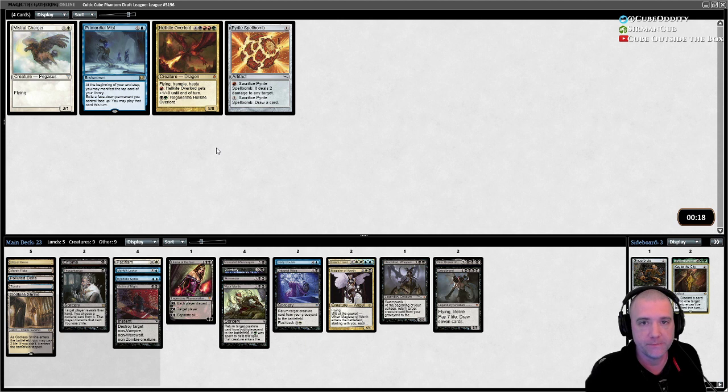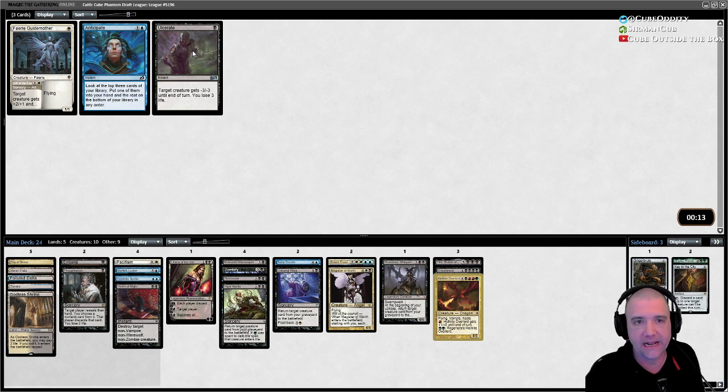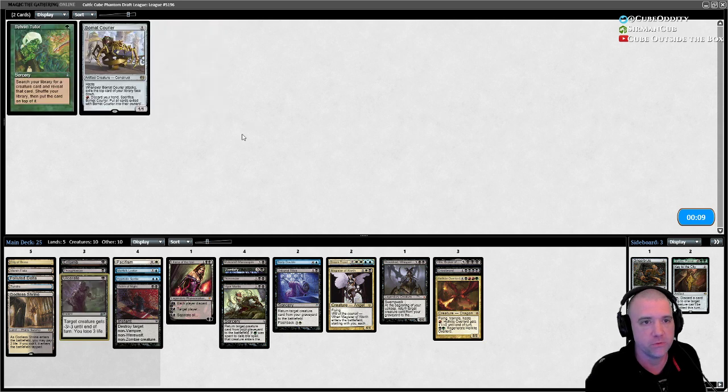Red and green are clearly open. I doubt we'll run it, but the Overlord is actually playable in here because that could just be an Entomb effect. I like having cheap removal.